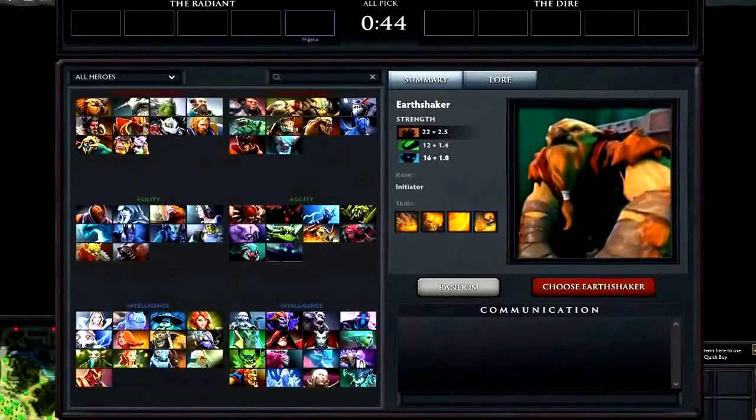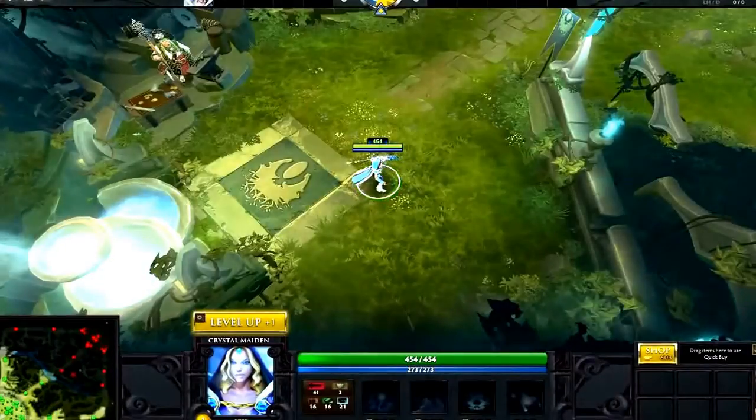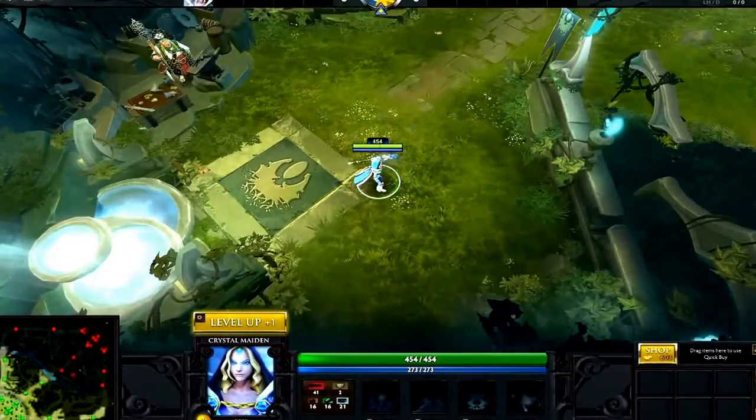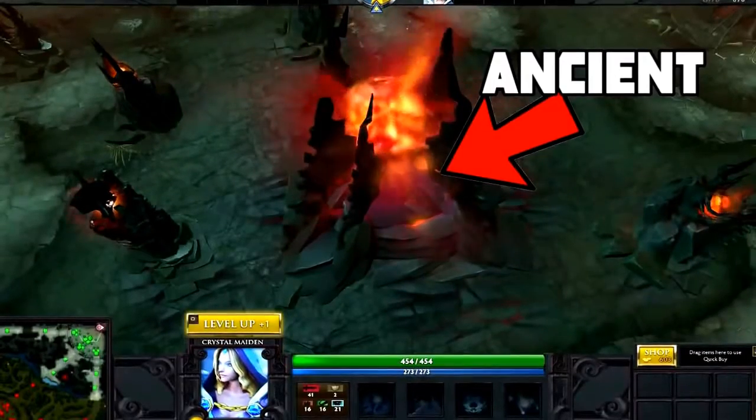Dota 2 is a game where you and four teammates fight against an opposing team of five enemies. Each player controls one hero with four different abilities. The object of the game is to destroy the enemy's main building, called the Ancient. Once an Ancient is destroyed, the game is over, and the team without an Ancient loses.